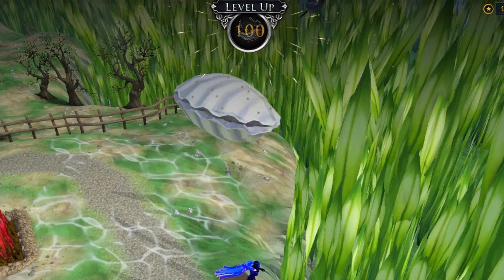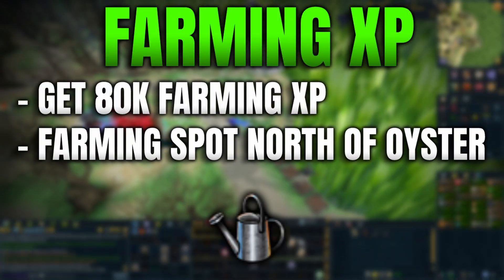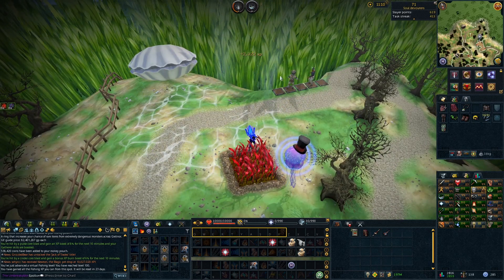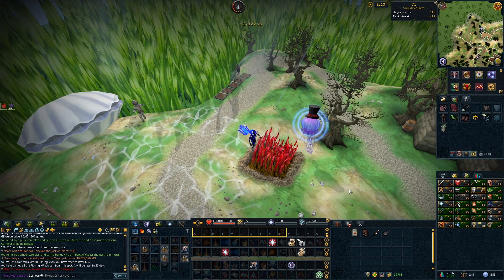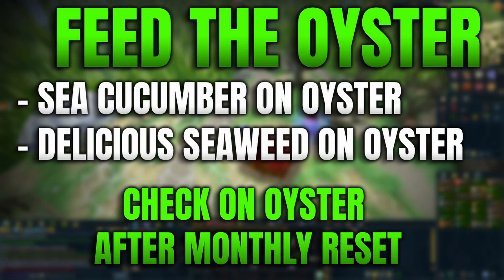In addition to the fishing spot, you're also able to get tons of XP from the farming spot. You harvest the seaweed patch, which gives you seaweed that you can then feed to the giant oyster. It closes, and then you have to wait a while before you can check it.